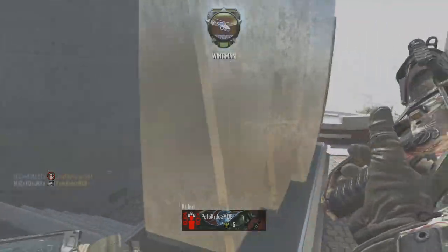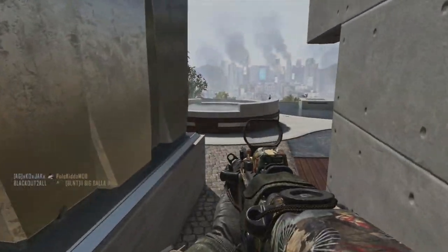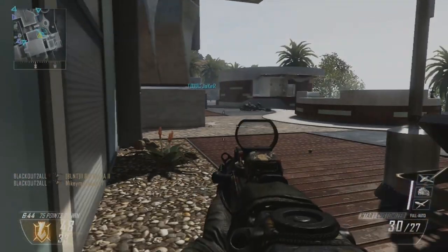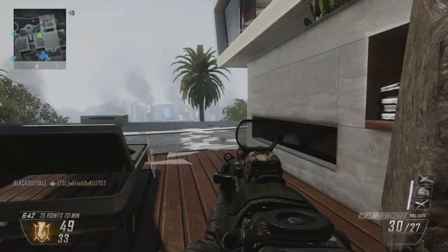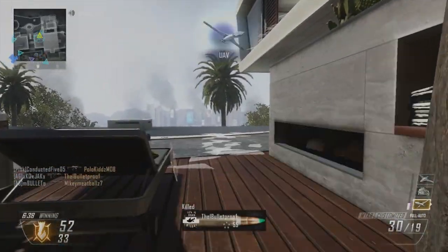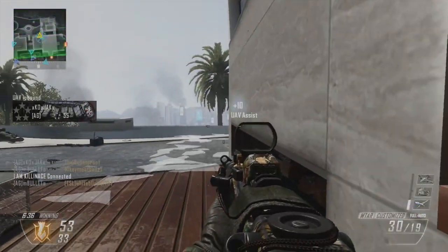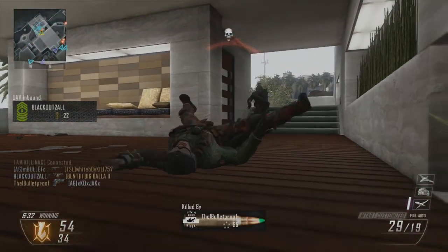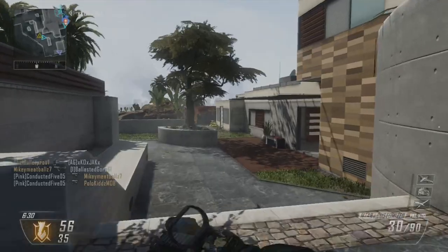Trash Picker — scavenge 40 items in a single game. To me that sounds like you're not going to be buying ammo off the walls like you do in zombies. Instead it kind of sounds like you kill an alien and they drop a scavenger package, like you get in multiplayer if you have that perk equipped.